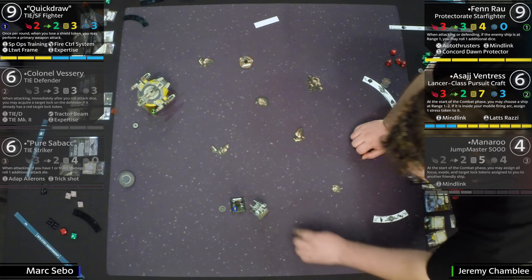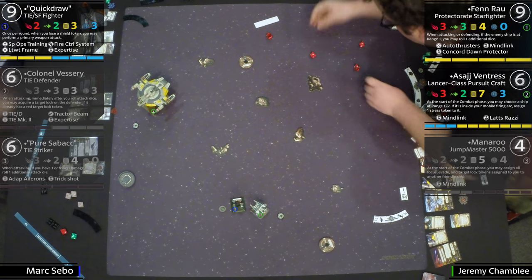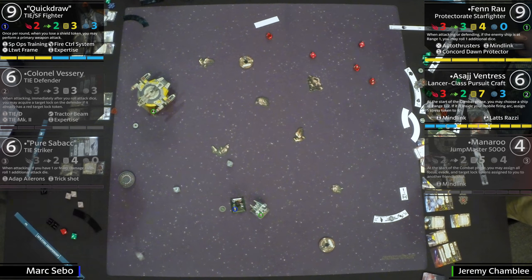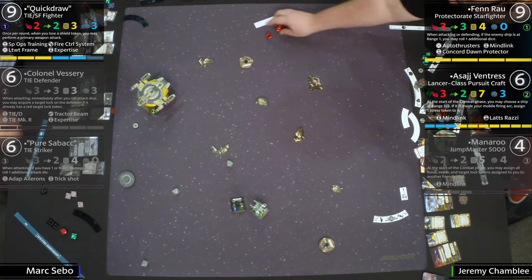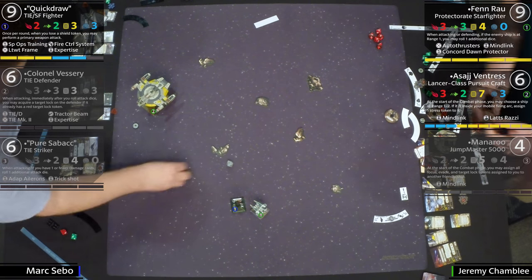You can see what Mark's list is capable of — there are turns where it just unloads damage on you. Look at this madness — blank city, almost dead city. Quick Draw focuses and only takes one. With that Lightweight Frame rolling an extra agility die, you can imagine getting two or three extra shots when losing those shields — that is a lot of extra attacks.